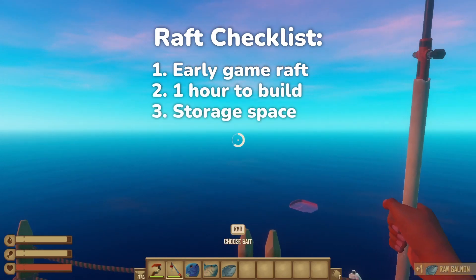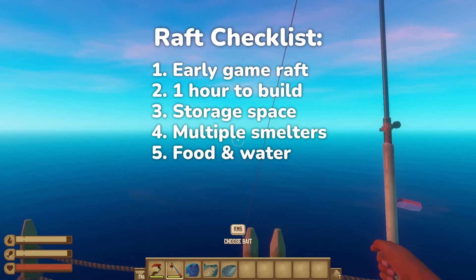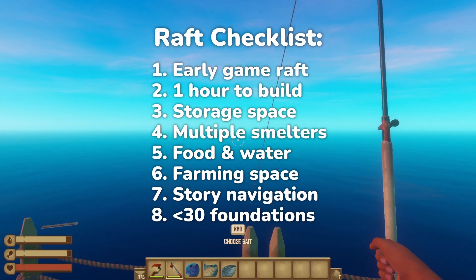It has plenty of storage space with 8 chests, 3 smelters, a great food and water setup for your survival needs, dedicated farming space, and everything you need to progress through the early story once you're ready. And that's all in less than 30 foundations.